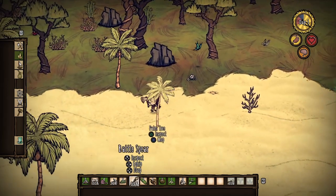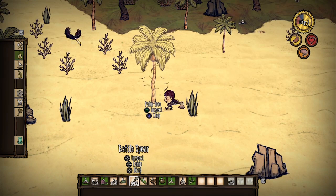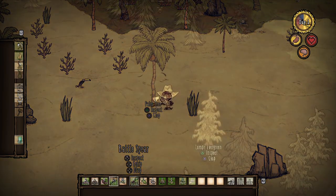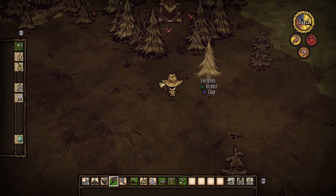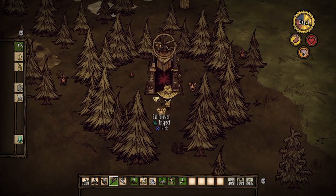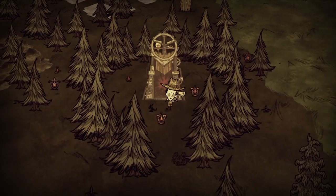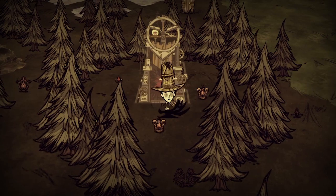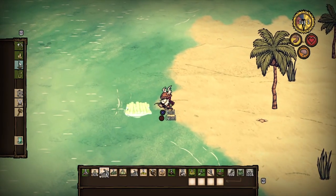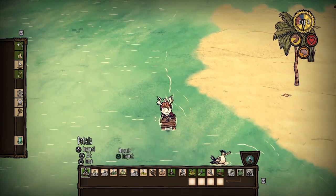The game can get a bit frustrating when you die as you have to do it all again, but you can customize your levels before starting a new game so if things are too hard just make them a bit easier. Don't Starve Megapack is a great survival game that's simple to get into but very difficult to truly master. The game keeps you busy at all times and if you're idle you're going to die very quickly. Foraging for supplies and resources is enjoyable, as is building your base, fortifying it, growing crops and being prepared — it's a really fun experience.